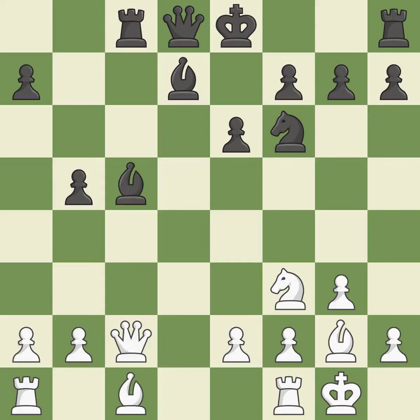Takes back. This threatens to reveal an attack on a queen while also checking the King. It is best — this prevents the opponent from being able to reveal an attack on a queen while also checking the King. It is good.